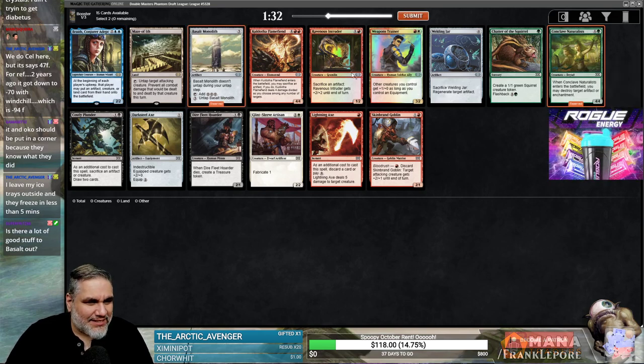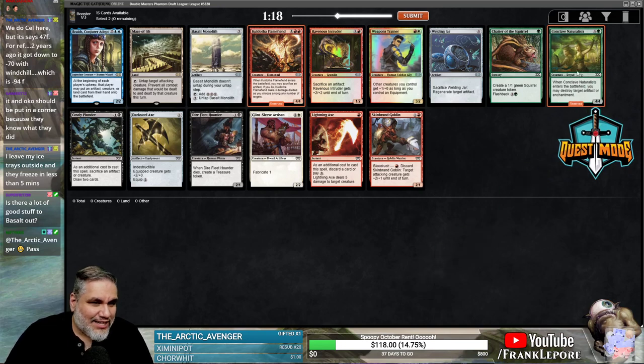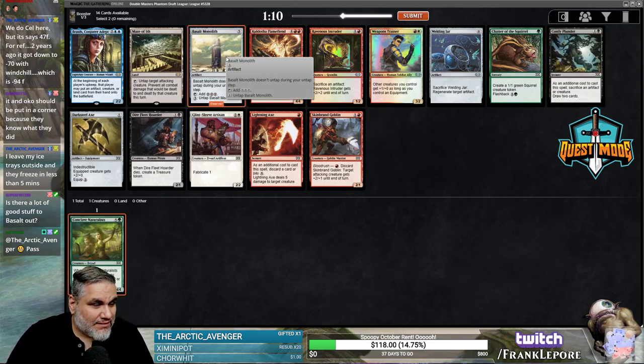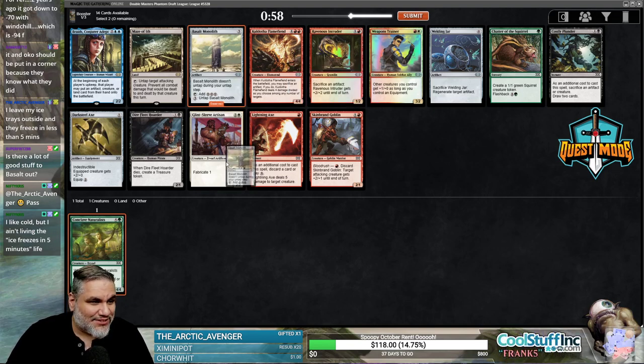Is there a lot of stuff to go with Basalt out? I don't think so. Most of the artifacts are not colorless, ironically. I like Conclave Naturalists and I like Koldoth of Flame Fiend. I think it just might be Naturalists — I actually don't know. I haven't drafted this format enough to know if anything's super broken in here. But we can take this and maybe it is just Basalt Monolith. I like Koldoth, but I ain't living the ice-freezes-in-five-minutes life.